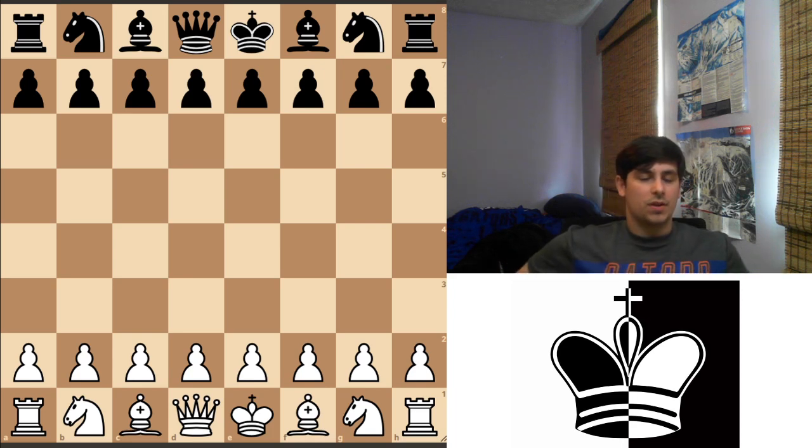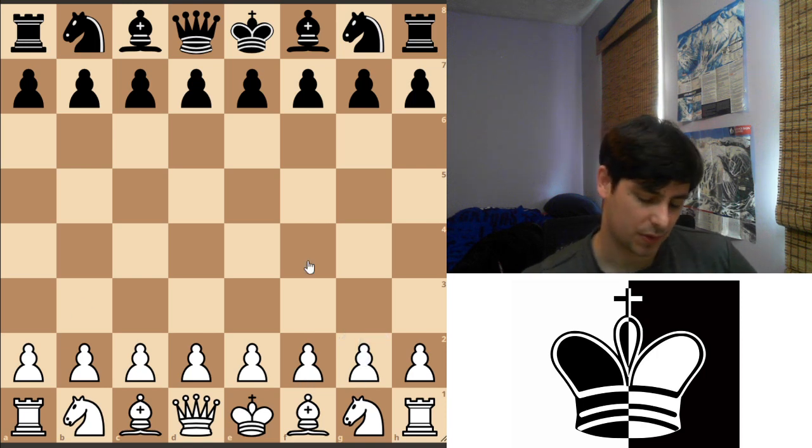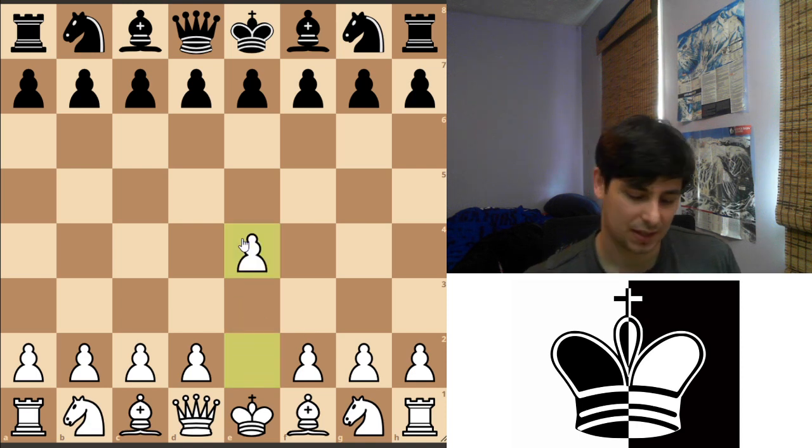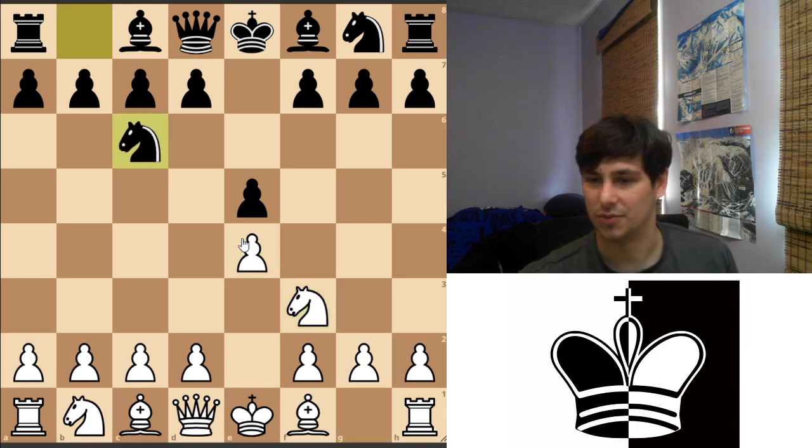Hello everyone, welcome back. I'm making this video because I've noticed a common problem that players newer to openings have been running into. It's in the Two Knights Defense Fried Liver Attack. I used to use this same exact trick, so I wanted to make a video giving an express version of some of the main pitfalls to avoid.